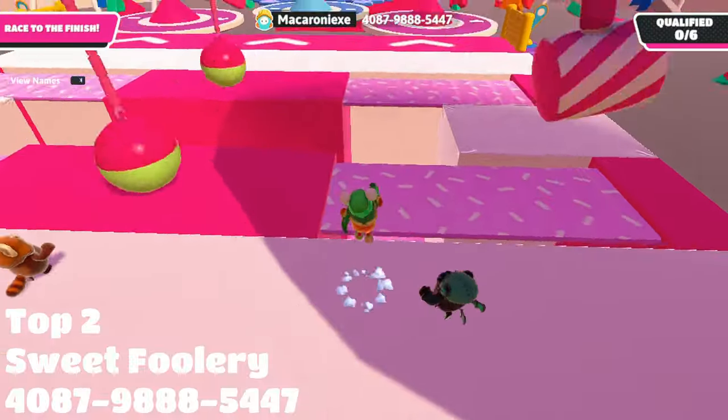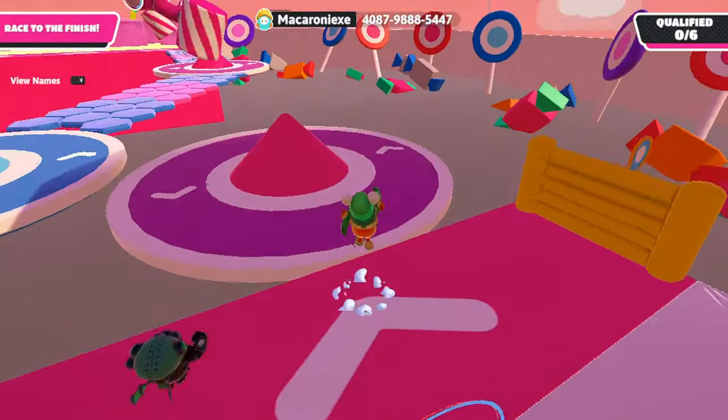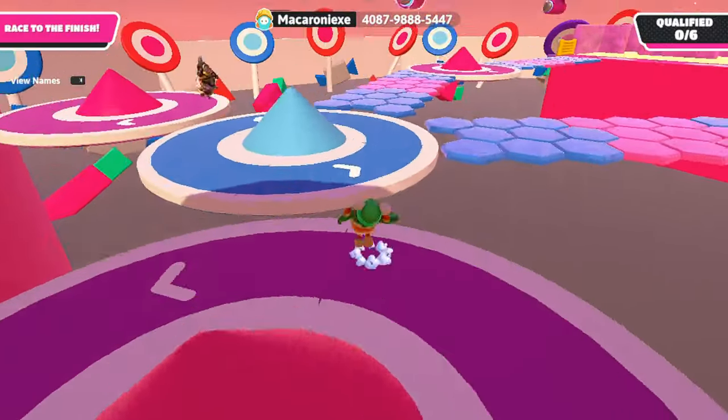2nd place: Sweet Foolery by Macaroni. A fairly short map with a good custom background. The gameplay here is not complicated, nor is the scenery, which makes the map look good.